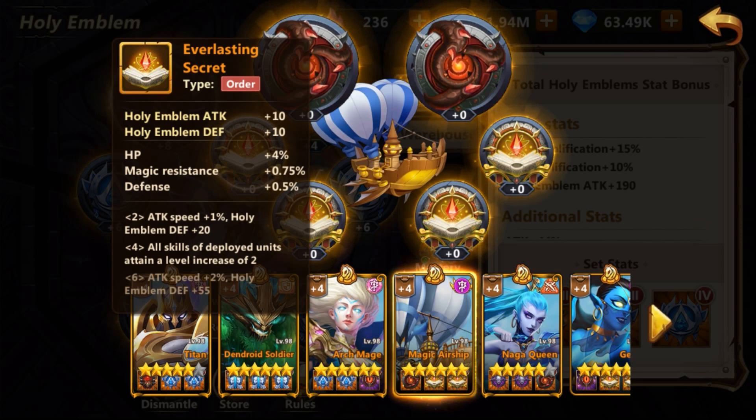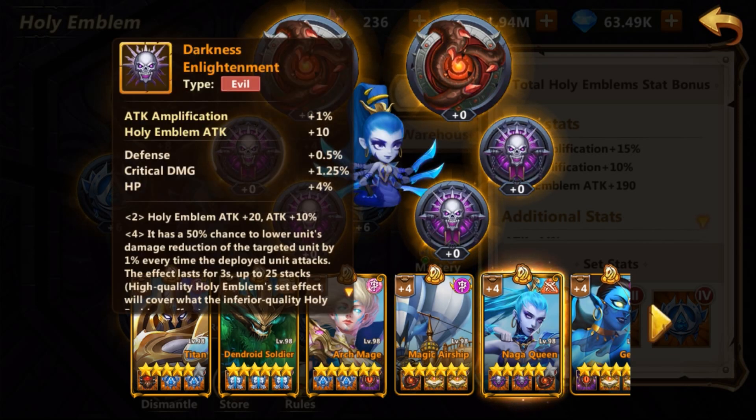Another interesting emblem is Everlasting Secret. This emblem fits almost any supportive character — I'm not saying it's the best for every support, as other emblems can work better, but it is generally a very useful emblem suitable for any support. Another very good emblem is Darkness Enlightenment, which can enhance the performance of your main damage dealer. In my case I give Darkness Enlightenment to Naga so she can lower the damage reduction of the enemy tank, helping the Giant deal more damage.